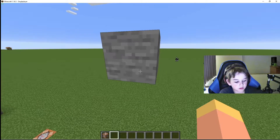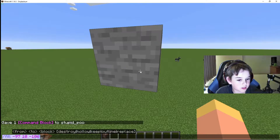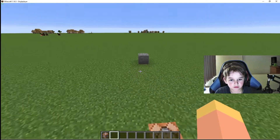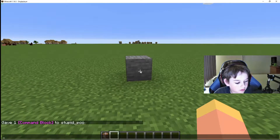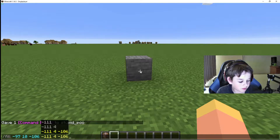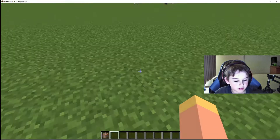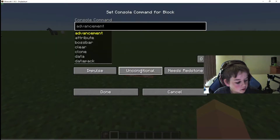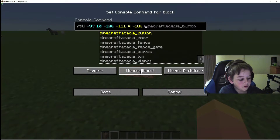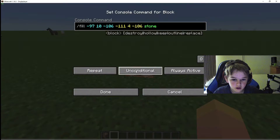I'm going to get rid of this and use slash fill. Tab through the coordinates, Ctrl+A, Ctrl+C, close that, then open my chat, Ctrl+V, tab through the end coordinates, Ctrl+C, Ctrl+V, and then whatever block you want — I'm just going to do stone. Then set the command block to repeat, unconditional, and always active.